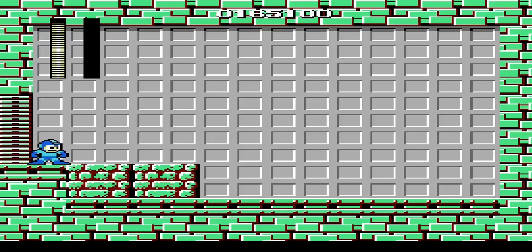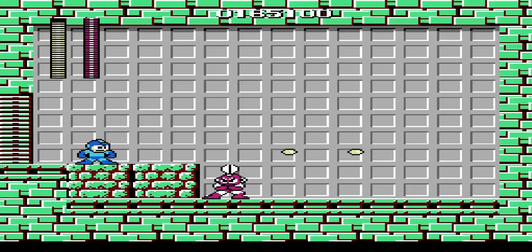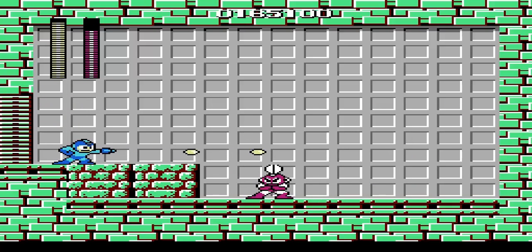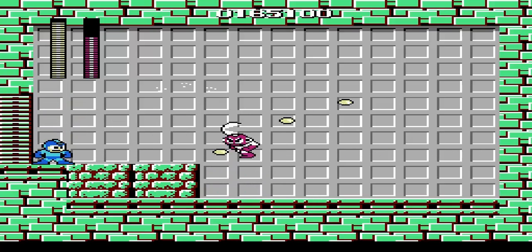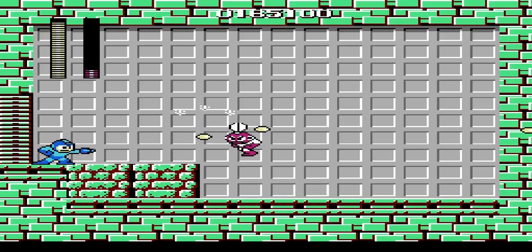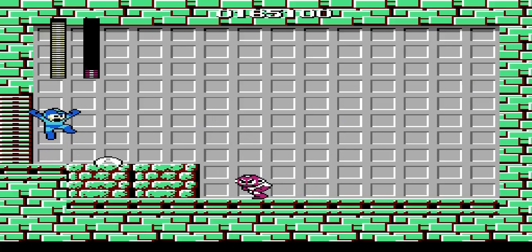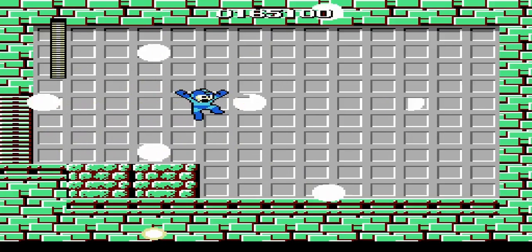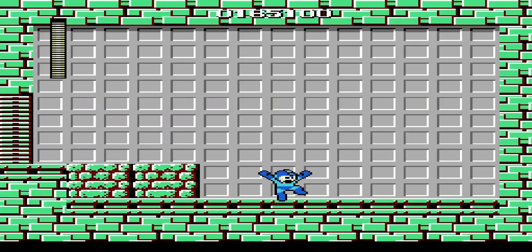But here we have Cut Man. And Cut Man is really easy to deal with — you can kind of lock him into a pattern. As you can see here, he's getting knocked back repeatedly due to knockback. Cut Man is not really an issue whatsoever. And now we've defeated three bosses already — this is going really well, actually.